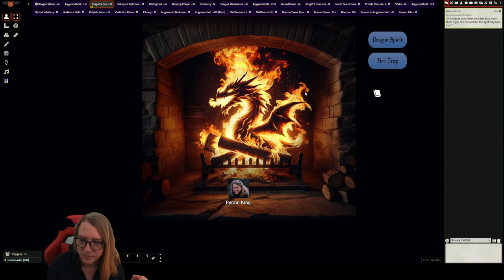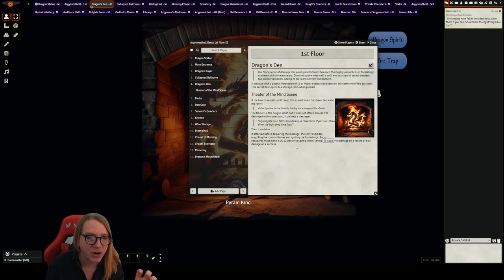The spirit says: 'My knights have fallen into darkness. Save them if you can — show them the light they have lost.' He's telling players that their knights need saving.